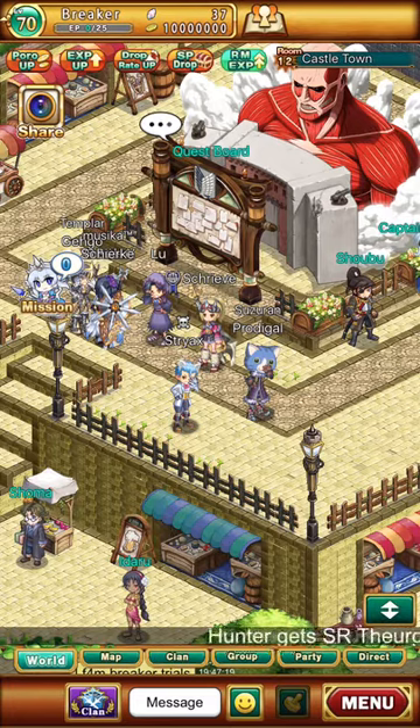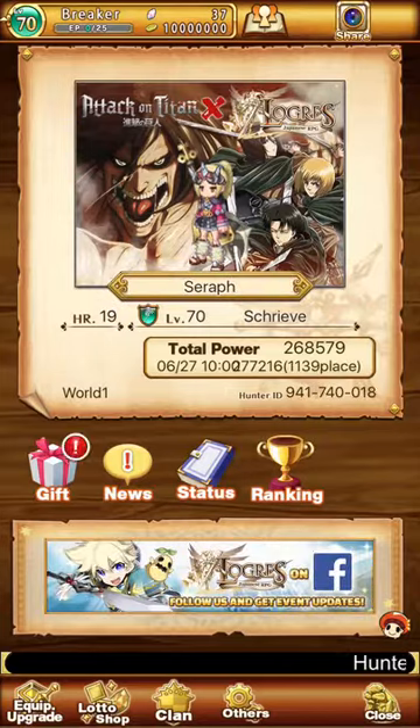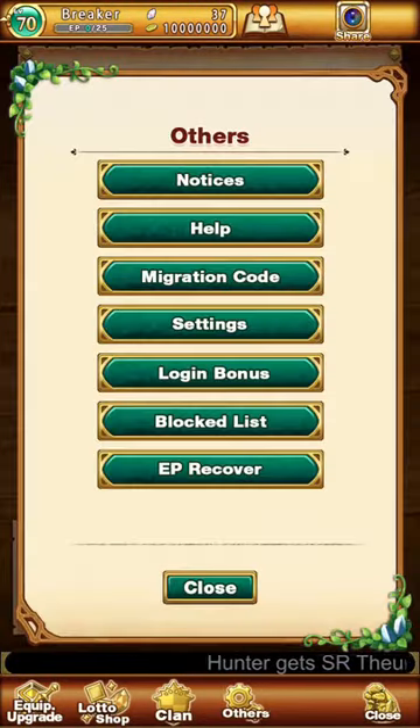So to get a migration code, go to menu, then others, and then the button migration code. I'm not going to press it because the very next screen will show you both my hunter ID and my migration code, and with that code you could steal my account. So never show your code to anyone else, or they can steal your account.